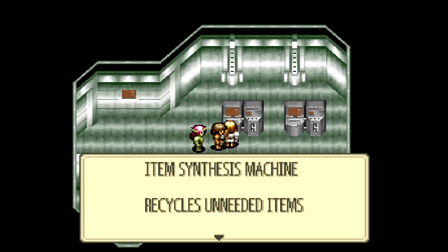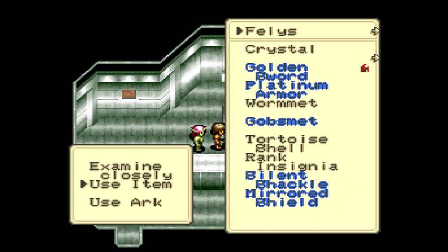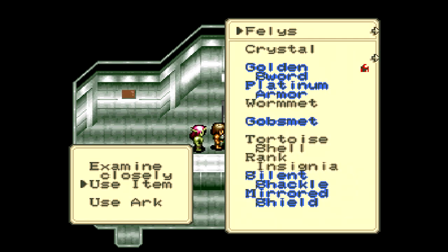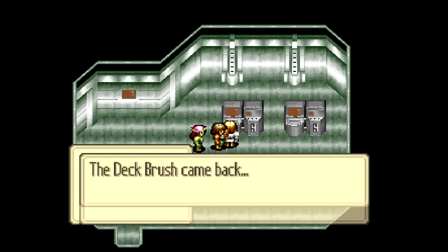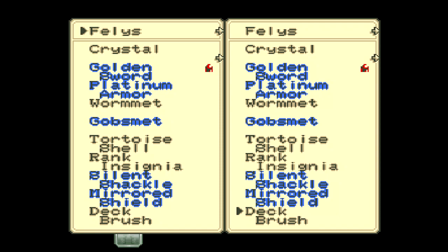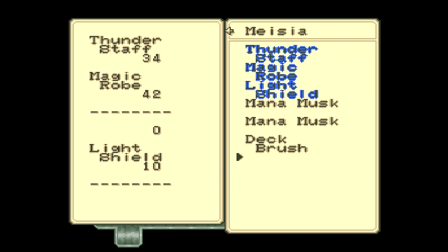There's one more guaranteed recipe that we can do at this point. Let's go with the deck brush. Let's go liquid, and then we need a solid type item — so let's go with the spare mask we just found that I'll never use. When you use that particular combination of recipes, you get the deck brush back, except now it's an equippable weapon. That's pretty nice for Maesia.